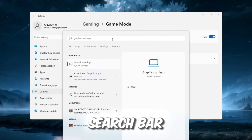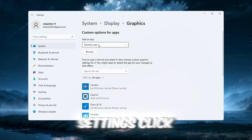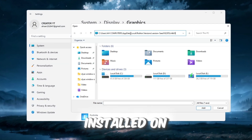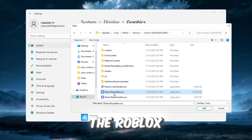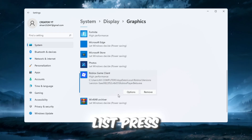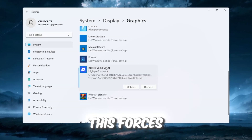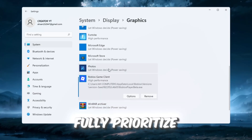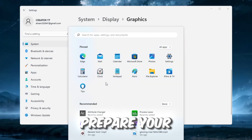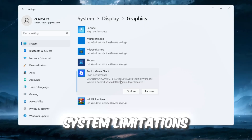Once that is enabled, go back to the search bar and type Graphics Settings and open it. Inside Graphics Settings, click on Add Desktop App, then browse to the folder where Roblox Player is installed and select the Roblox Player file. After adding it, click on Roblox in the list, press Options, and choose High Performance, then click Save. This forces your graphics card to fully prioritize Roblox, allowing higher FPS and smoother performance, preparing your PC to run Roblox at its full potential.